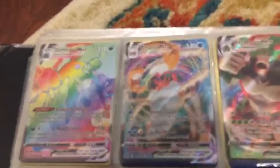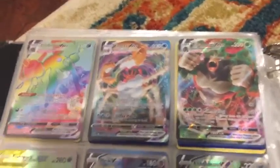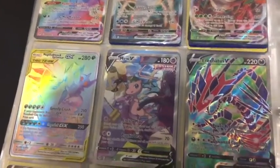And now for the VMAXs. We got a Rainbow Rare VMAX — Garbodor. A Kingler VMAX. A Rillaboom VMAX. We got a Mega Sableye and Tyranitar.